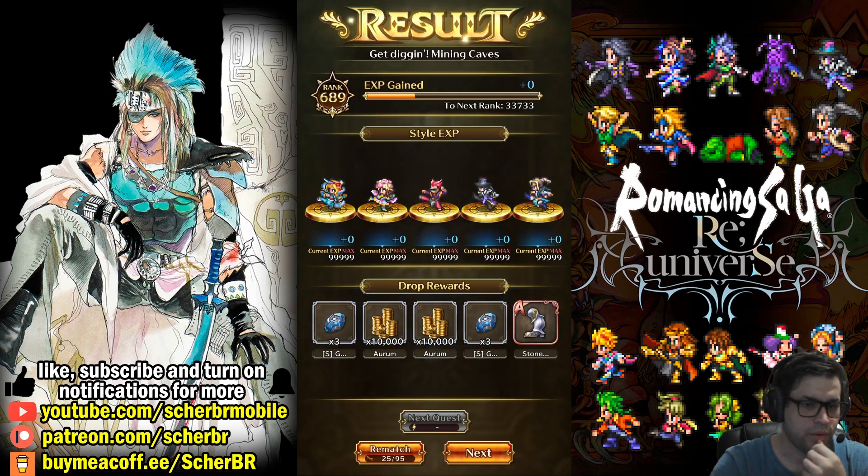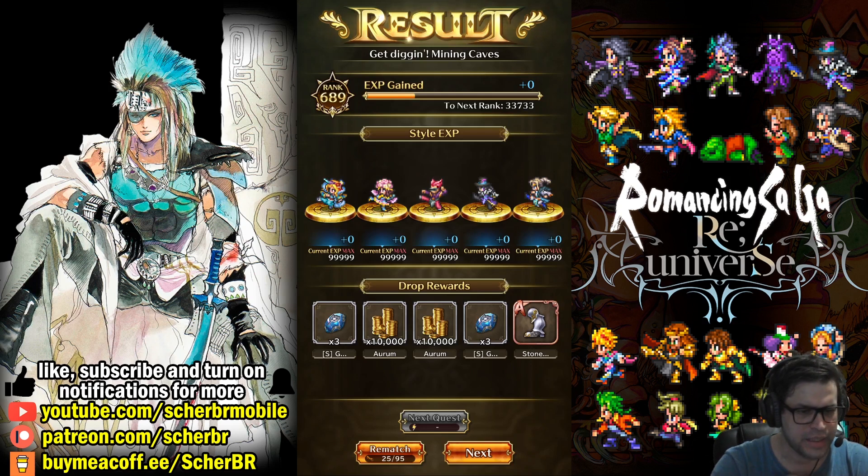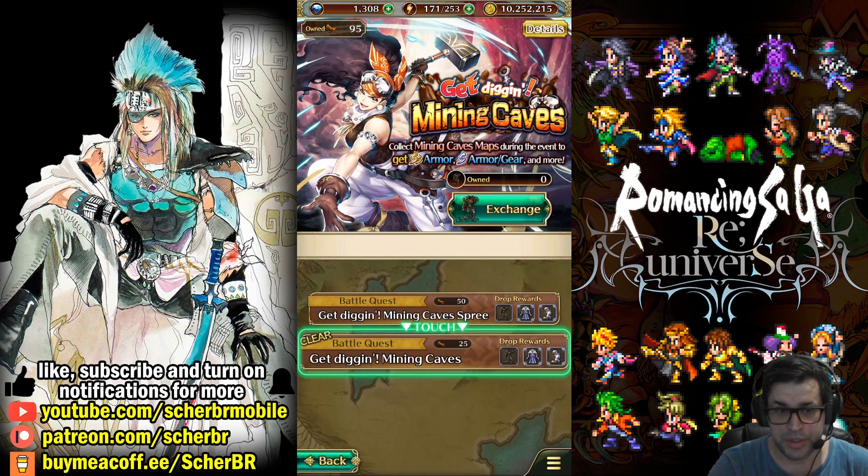It's just like the stage that you farm for shards. Let's see the results. Well, they were not so good. I only got some equipment — Stone Clogs, which is obtainable in the story — and some Glowstones, very old Glowstones. So not everyone will be able to get this new equipment. It's RNG-based.